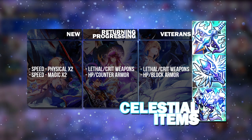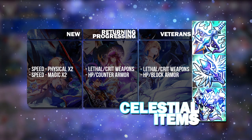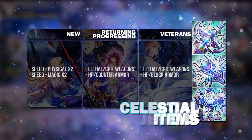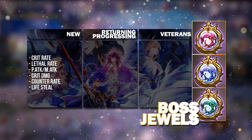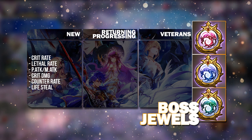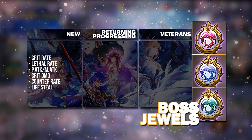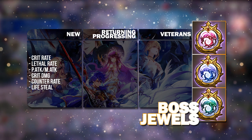So those were the picks for the Celestial Items, which you should have gotten yesterday if you logged in; otherwise you'll be starting today. Today you will get the Boss Jewels. For new players, everything is beneficial honestly because this is likely the first set of jewels you will be getting for your heroes, so getting anything will be good.